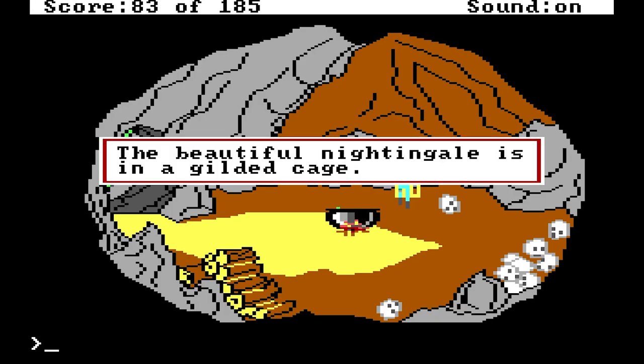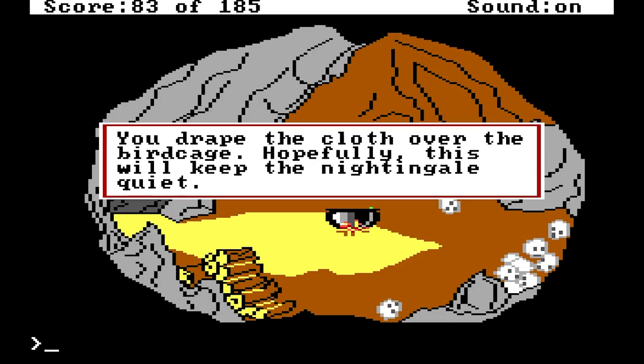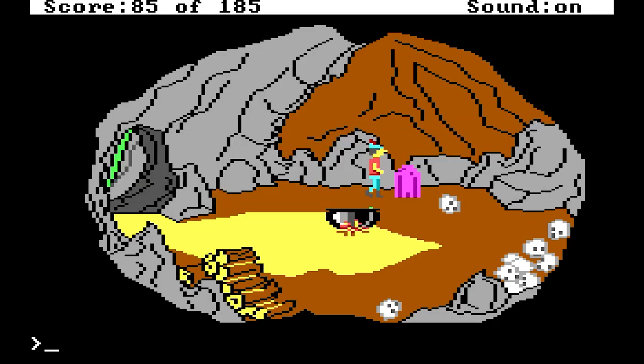Look nightingale. The beautiful nightingale is in a gilded cage. I do not want to scare the bird, so put cloth on cage. You drape the cloth over the birdcage. Hopefully this will keep the nightingale quiet.